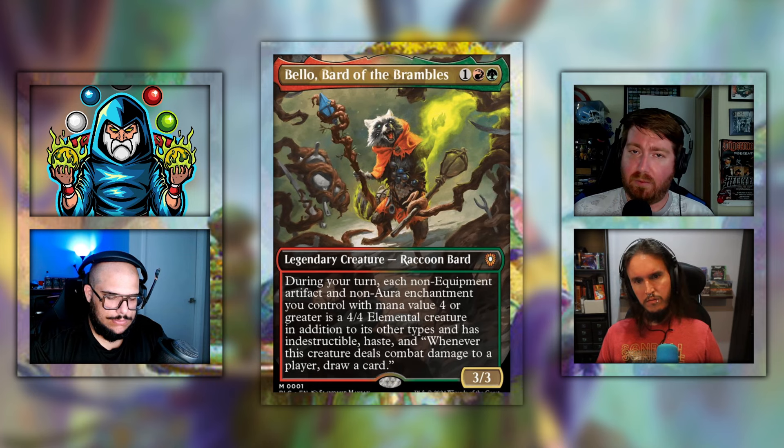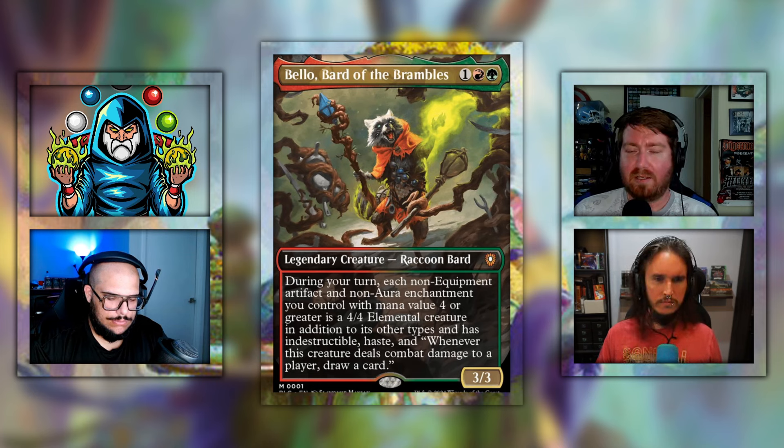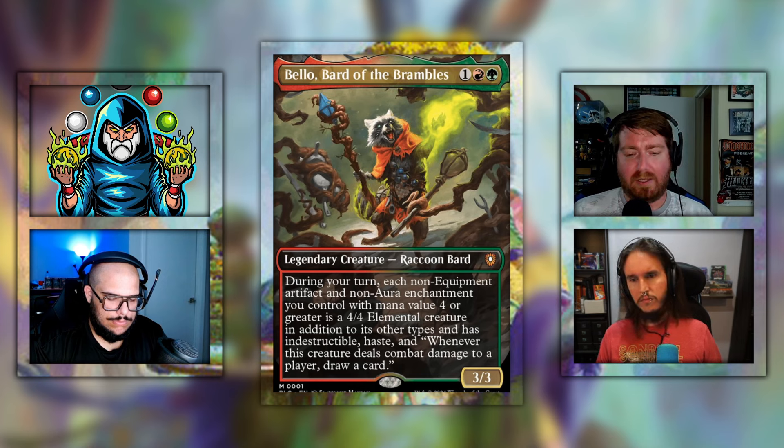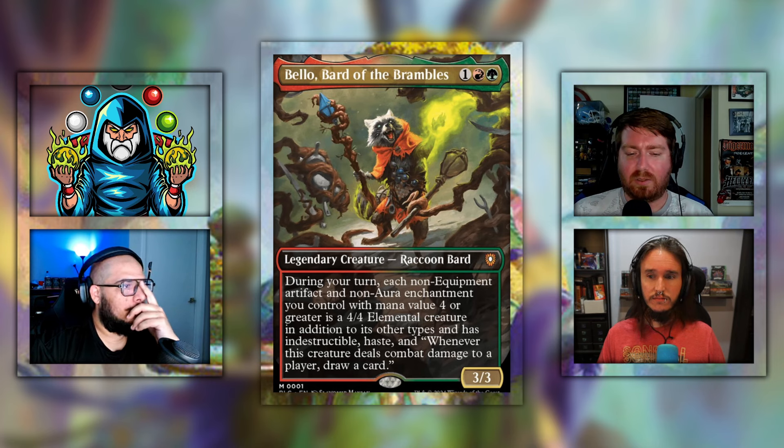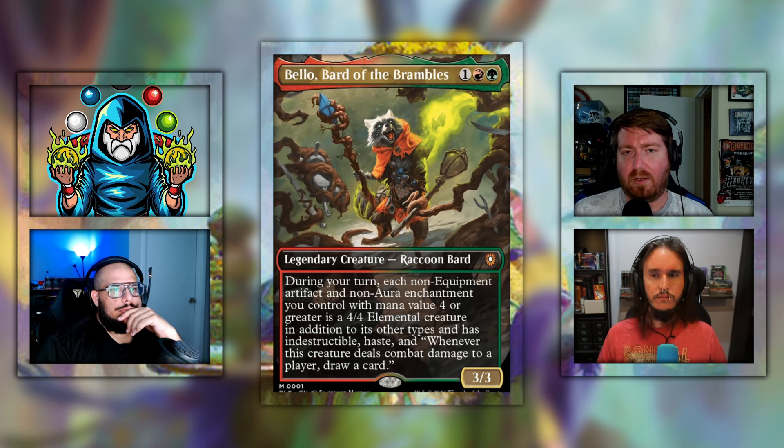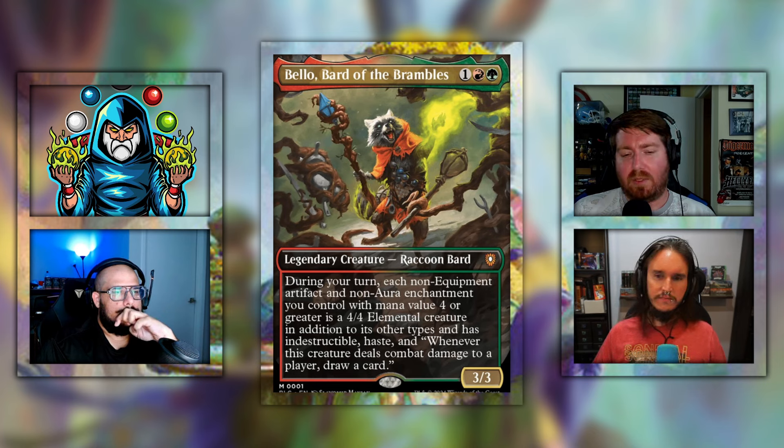If you guys have already seen our $100 and $300 upgrades to this deck, check the description for those videos. Bellow the Bard — I had the chance to upgrade this and it's a lot of fun. I actually like Bellow a lot. Just being able to animate all those non-equipment, non-aura enchantments and artifacts is pretty cool. However, once Bellow dies multiple times it gets pretty sad because Bellow really needs to be on the field to do anything — otherwise you've just got some cool artifacts.